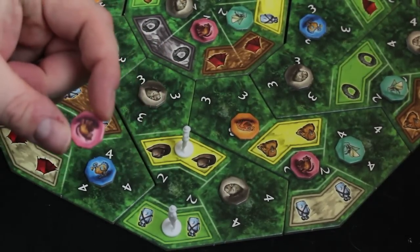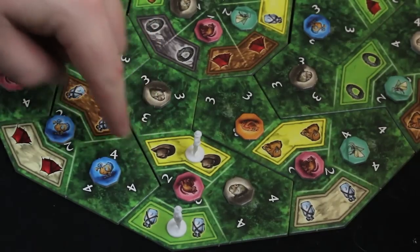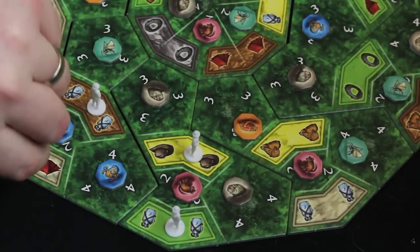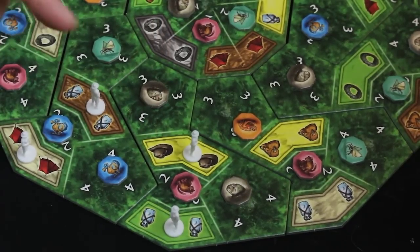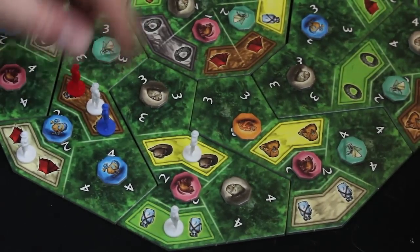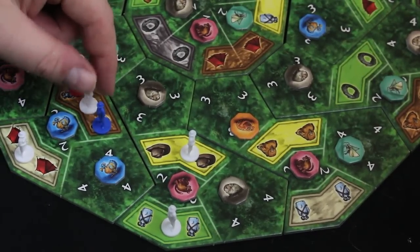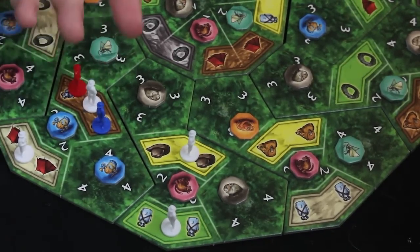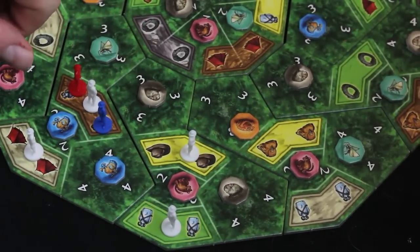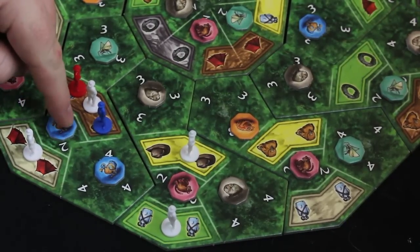Depending on where that animal ends up on the animal track, you'll get additional points at the end of the game. Some spaces are fairly easy because you only need two guys to surround the animal. But some spaces require four of your guys to completely surround it. Other players can be placing their dudes on the map as well, so it's a race to see who can get there first. You only have five guys to start with, and if you have too many on the map, you can pick up ones already placed and move them around.